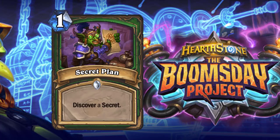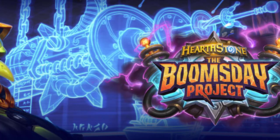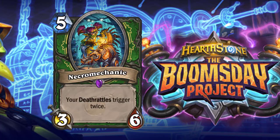Next: Secret Plan, a one-cost Hunter spell that lets you discover a Secret. This is going to see play — whether it's in a Secret Hunter deck, or especially in Spell Hunter since most secret hunter decks in Wild are going to be Spell Hunter. This allows them to discover a Secret and keep it going. For one mana you get a Secret to play on two; this also helps power up your Spellstone because you just play a Secret and have the Spellstone in hand for regeneration. I do like it and think it sees play.